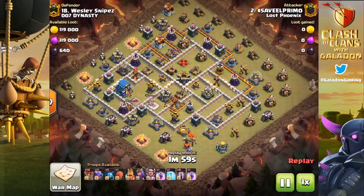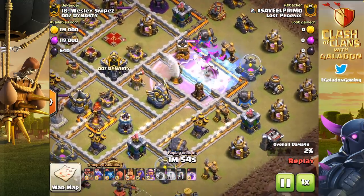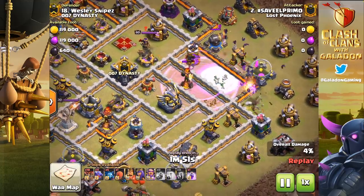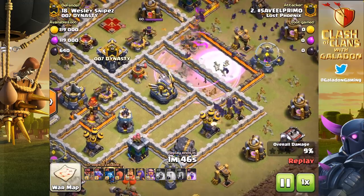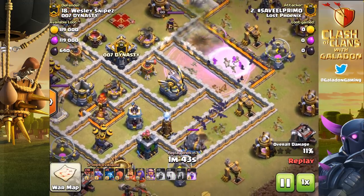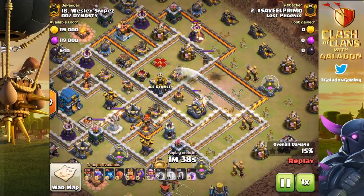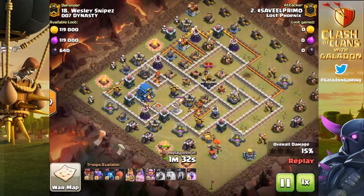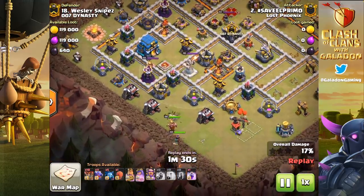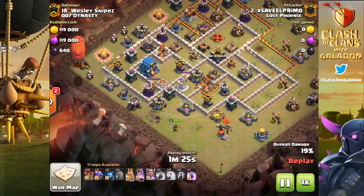What's going on fellow fans of Clash of Clans, it is your host Galadon, fighting a pretty bad cold right now but we're gonna push through it. Today's episode could really be called two different things: either 'the Champion 2 clan defeats the Champion 1 clan asterisk' or 'how not to create an anti-bat spell base.' My name is still hashtag Save El Primo.